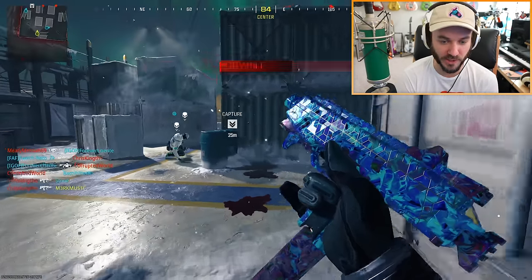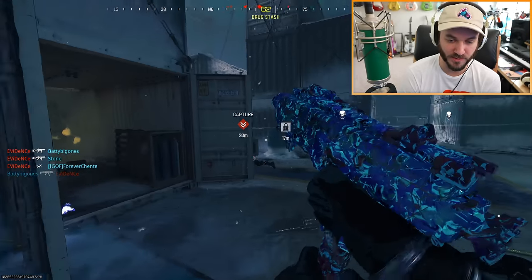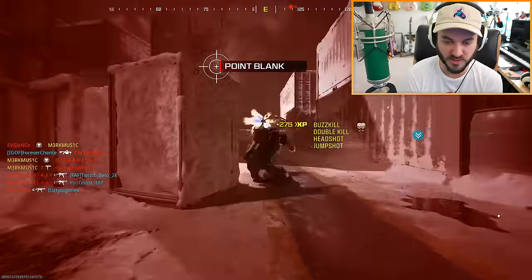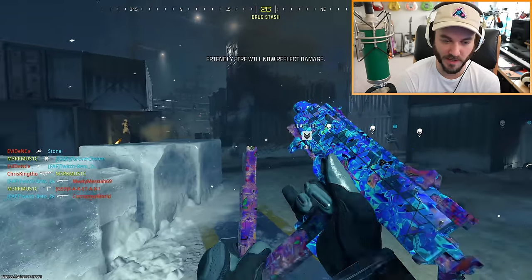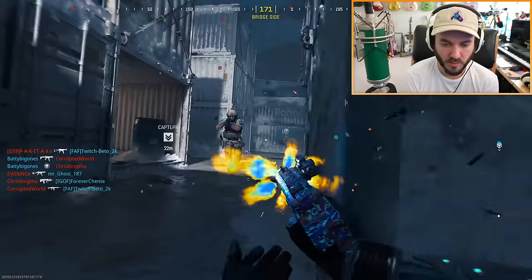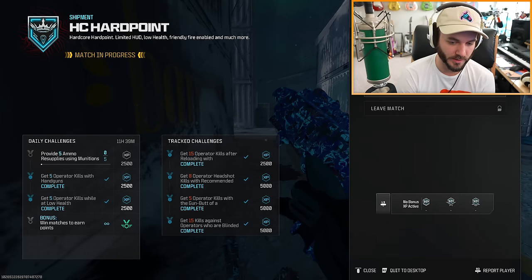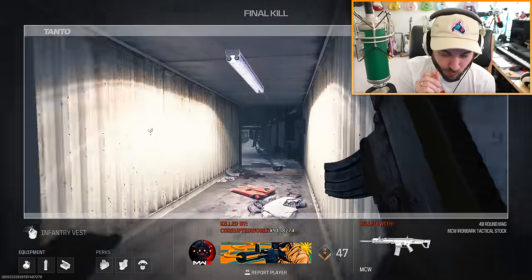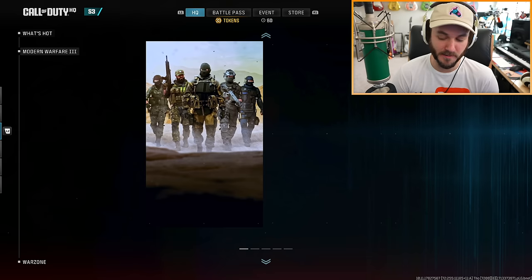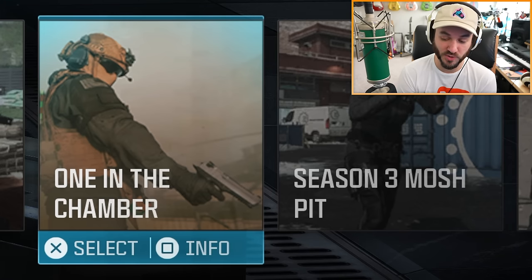Now we have to reload and then start getting kills. The classes are so buggy when you're trying to change stuff mid-game, but we're gonna take off the 48-round mag - I want to reload faster. There we go, that's so much better. I wanted to get this done in one match - wait, I did get it done! I'm pretty sure I got all these done in one game. We also got a playlist update - hopefully that fixed the game. It actually stopped my recording. It's only taking up 60% of the RAM now.